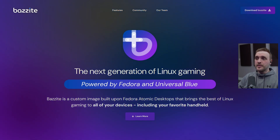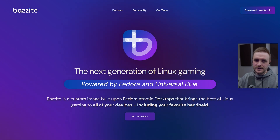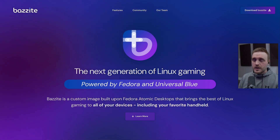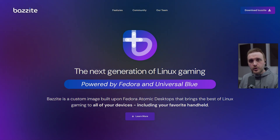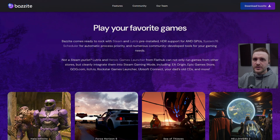Bazzite is a custom image built upon Fedora Atomic Desktop that brings the best of Linux gaming to all your devices, including your favorite handheld. So you know where we're going there. This distro is an immutable distro based on Fedora Atomic Desktop, which is pretty dope, and what they really propose is an out-of-the-box experience ready for gaming.